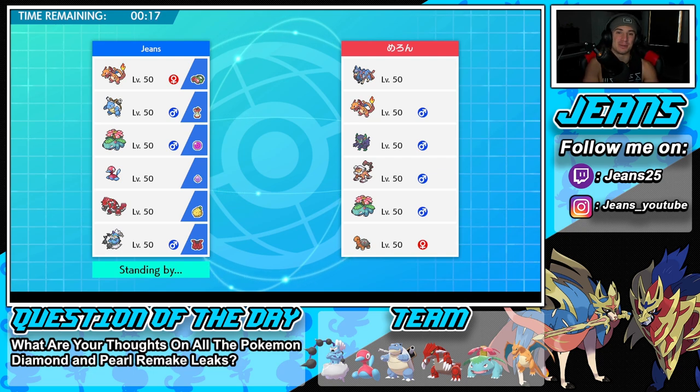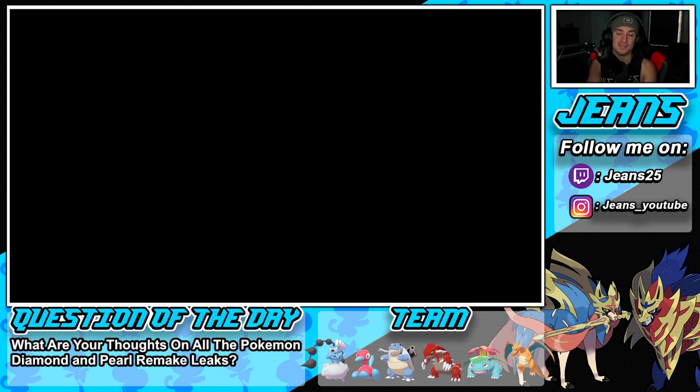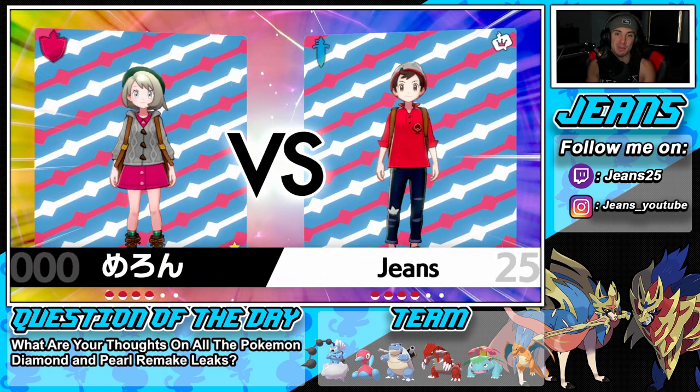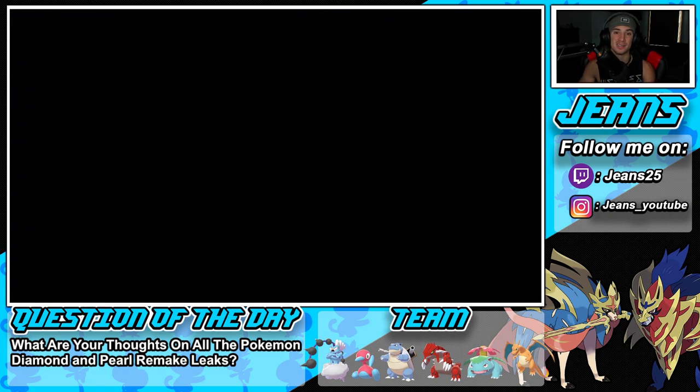If you haven't checked out my sponsorship yet, the link is in the description below. Into The AM is an immense clothing brand — they sent me a bunch of items including hats, shirts, and all that good stuff. Definitely check them out, especially for winter apparel. I have a 10% off code — just use my code 'Jeans' at checkout or use the link in the description for automatic 10% off. If anybody bought product with it, let me know in the comments!